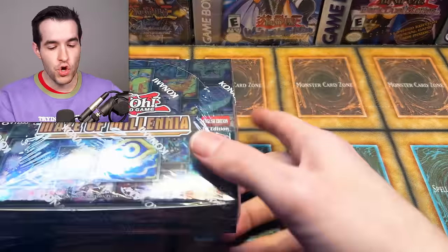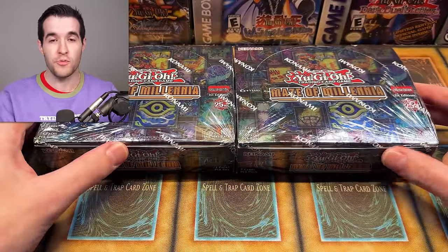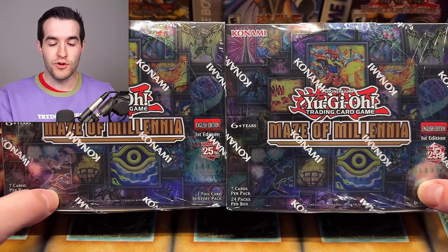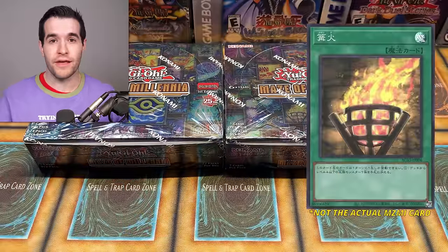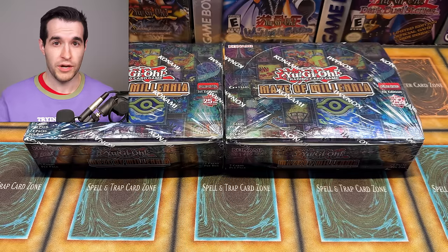What's up guys? We're back with another new Yu-Gi-Oh! opening. You guys have heard a lot about this set if you've been anywhere near Twitter. You've heard a lot about Maze of Millennia, thanks to the most infamous ultra rare in Yu-Gi-Oh! history, the Bonfire, and we've already talked about it on this channel. There's a big ultra rare card in here that's really expensive in the pre-order. I'm guessing it's going to go down based on what we've seen from the ratios and stuff.